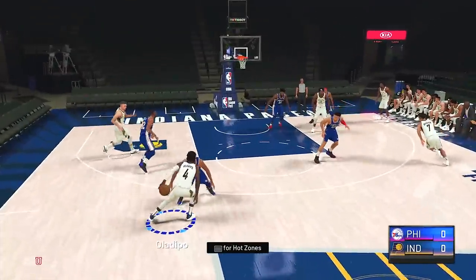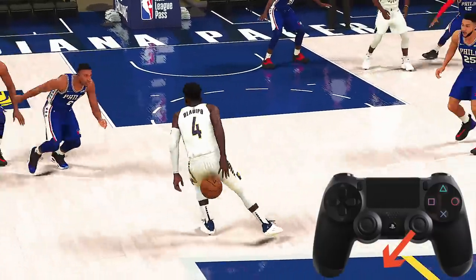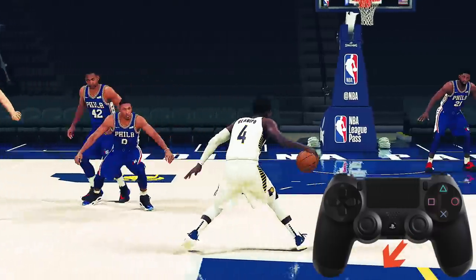Now we're going to get into some more intermediate to advanced moves. This is the double behind the back move — just tap the right stick down right towards your free hand, and then immediately down left and repeat. As you can see, this can definitely stun and confuse your defender.